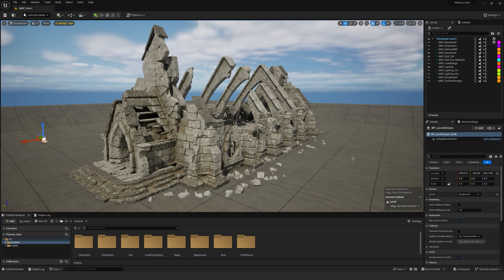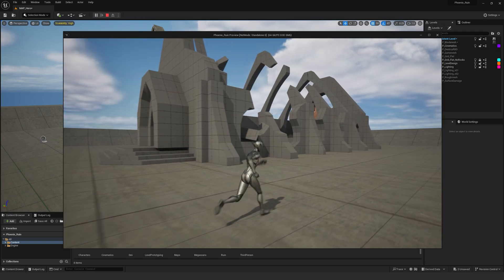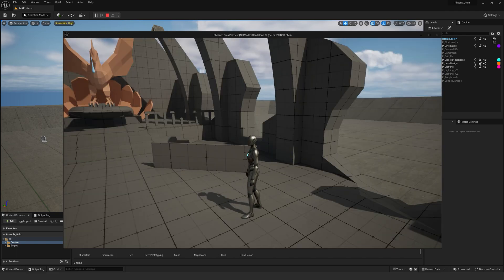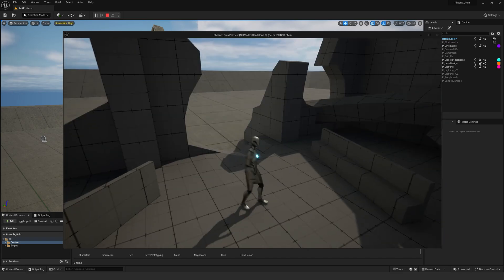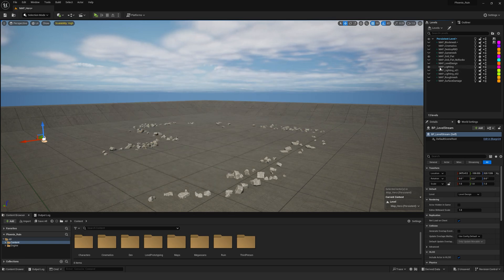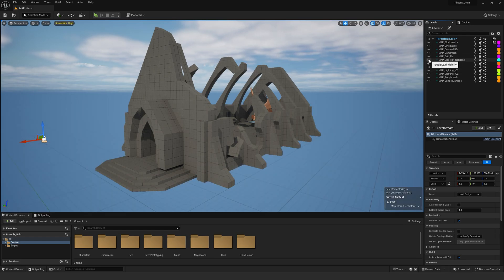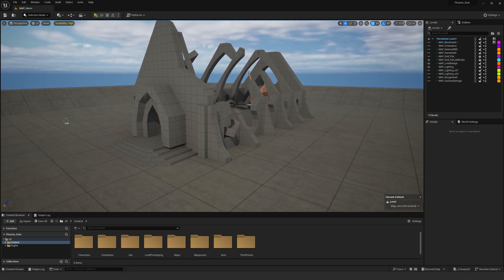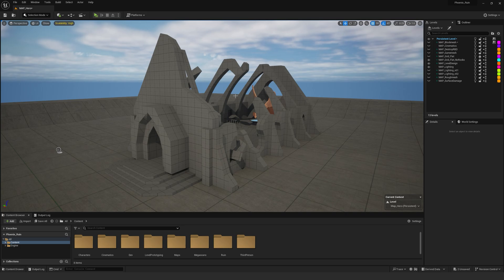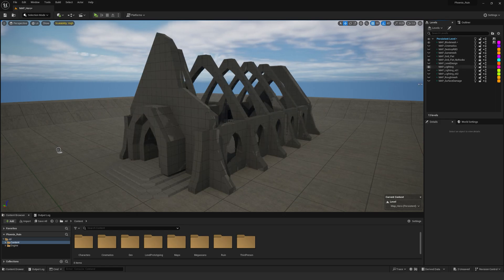We actually create this blueprint over here, so we can go to level design, and if we press play this is where we start — this is the level design that we as environment artists get. The design is this and they're like 'okay make it look good.' So we go and break this apart to figure out which pieces we actually need, and then from here we go to the block mesh.